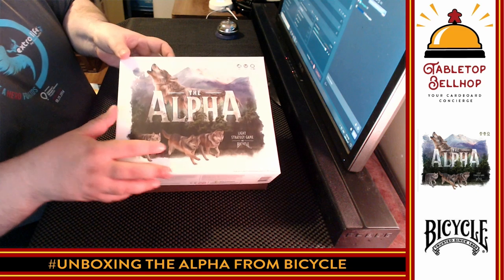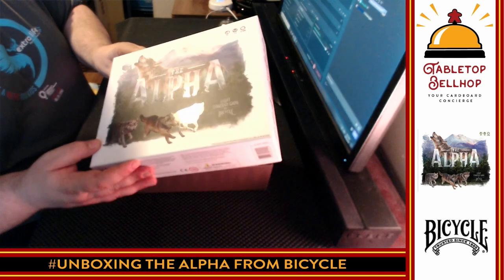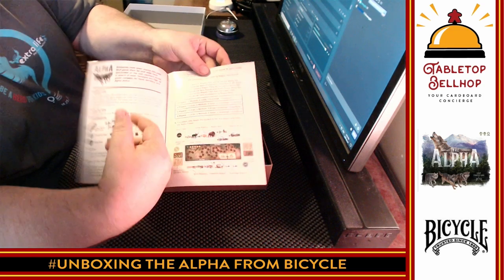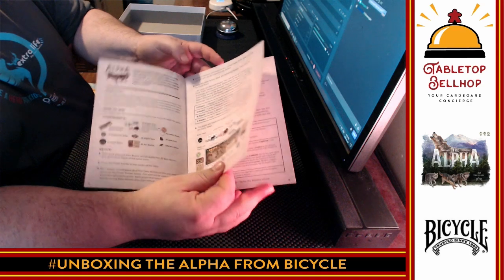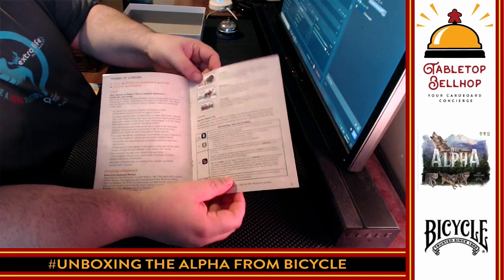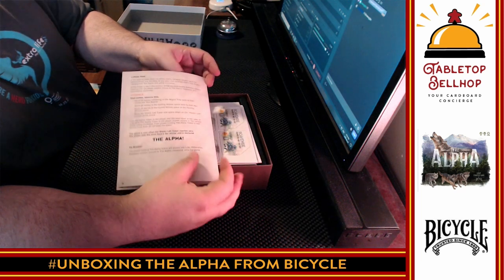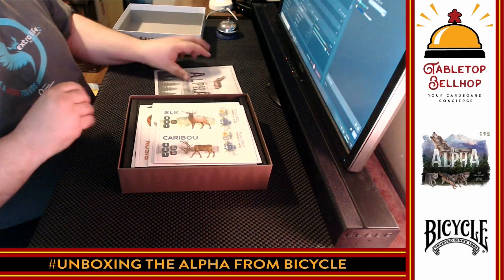Nice artwork — I dig it. There's a gloss coating on the wolves, you can kind of see it there. We've got the instructions. Looks nice and clear, nice big text — I appreciate that. A list of components is always good to see. It's about eight pages to the end of the rules. Eight pages is not a super light game.